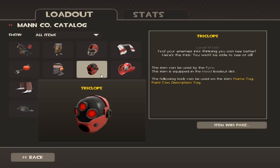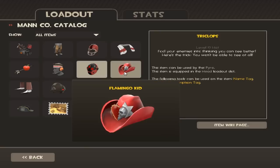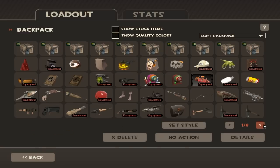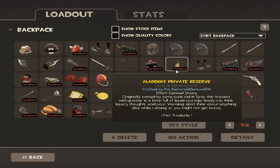I started playing for the hat too, but honestly I've started liking the game. Of course it's not better than Team Fortress 2 — hands down — but the game is really cool, so I really recommend playing it even after you acquire the hats, which include the Tricolops and the Flamingo Kid, which I used to craft Aladdin's Private Reserve.